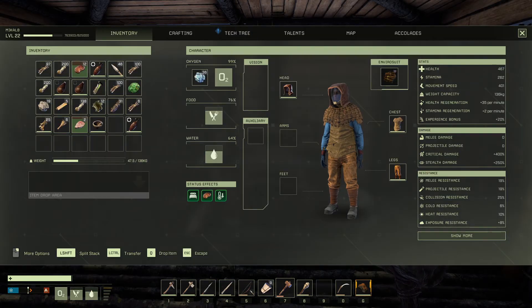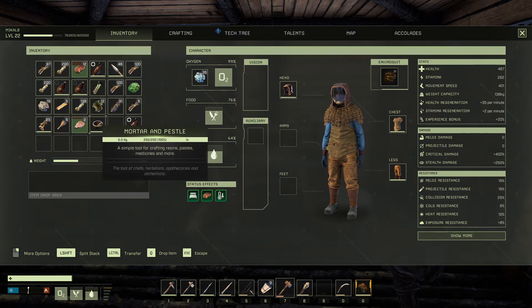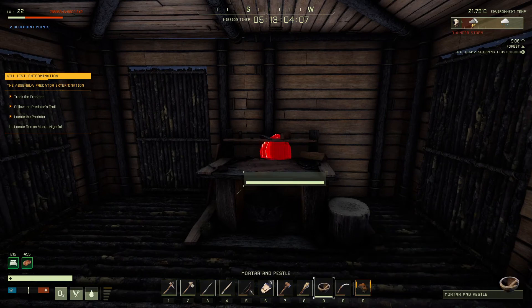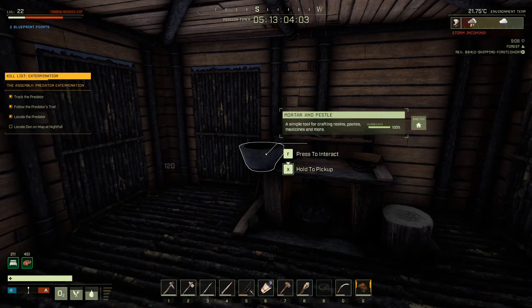Now here's the part that threw me off a little bit. After we take our mortar and pestle out of our crafting bench into our inventory, we actually need to place it on our hotbar — it's not something we use at our character. We go into our hotbar, select it like a normal piece of building, and then place it like a normal piece of building.